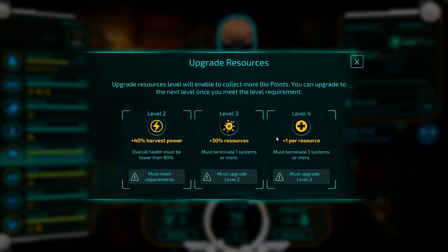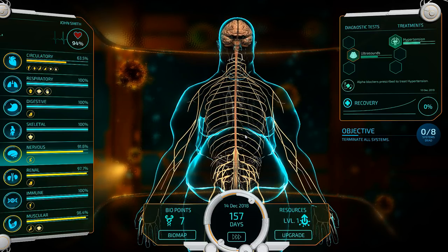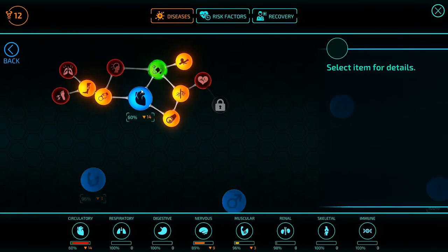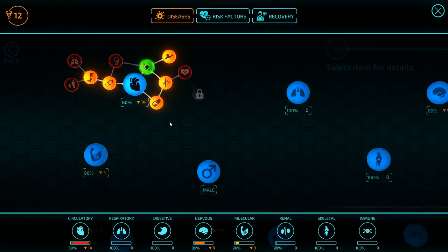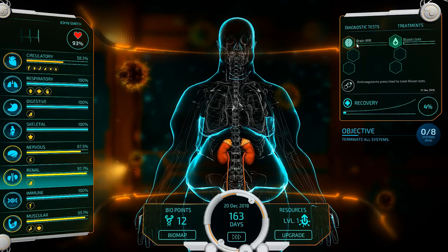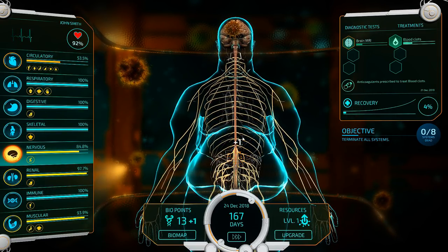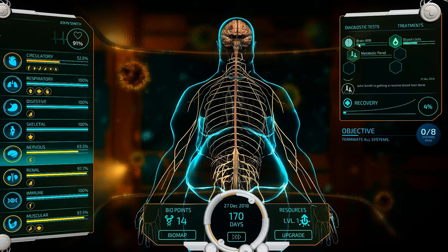One downside is it's going to be a while before we can get any boosters — health has to be below 80% for the extra harvest power. He's curing the Hypertension and will probably go for the Blood Clot soon. We may want to go ahead and get the Stroke because soon it's going to get locked out. Actually, he's going for the Brain MRI, so maybe we won't go for the Stroke because he's about to diagnose it anyway. So we're not going to go for the Stroke — there's no point picking it up right now, it's just a waste of time.